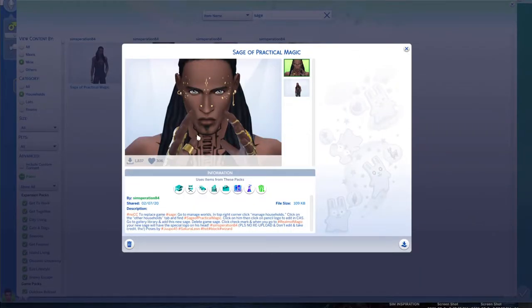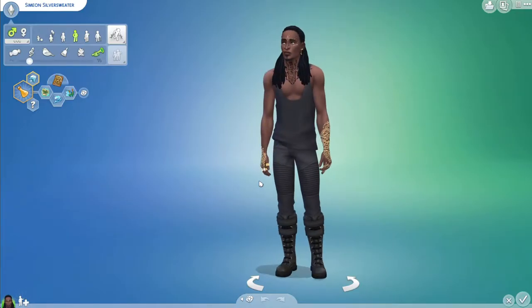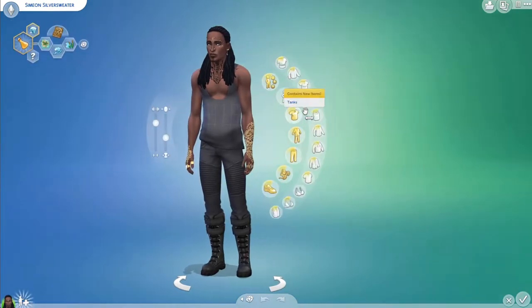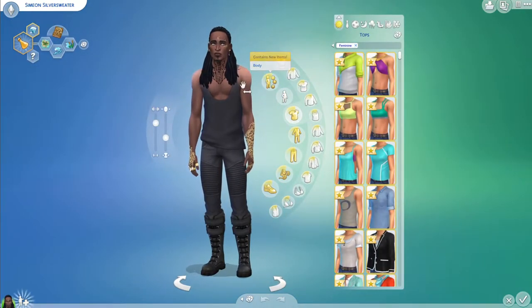To decorate I need a sim that means business, so I'm choosing my sage of practical magic because he looks like a boss. He's a fantasy sim and we're doing normal gameplay, but you know me, I can't help it. So we are going to try out the new stuff that comes with the pack, the CAS for him.